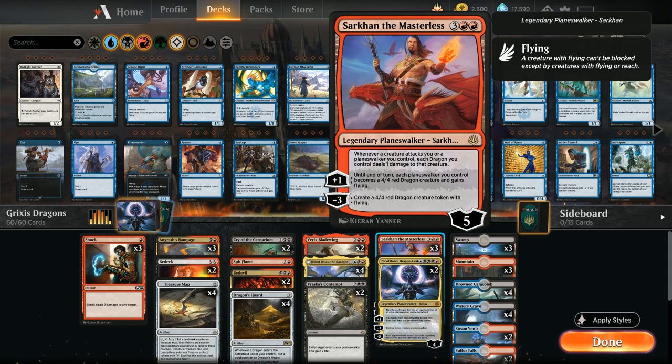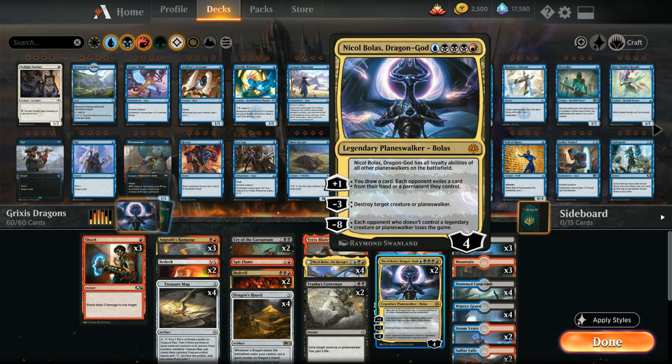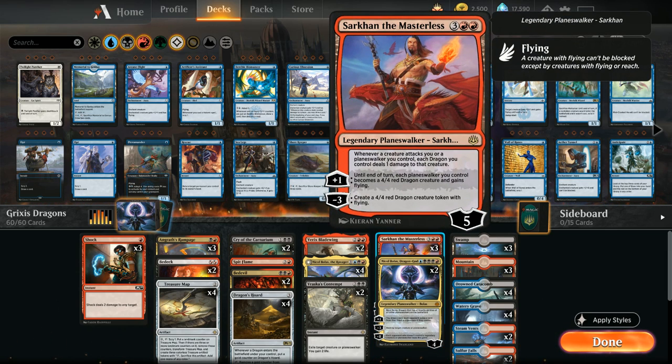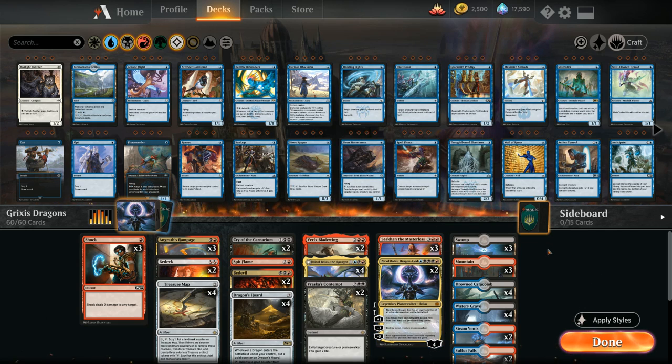The other planeswalker in our deck besides transforming Nicol Bolas the Ravager is Nicol Bolas Dragon God — five mana for a four loyalty planeswalker. His static ability gives him all loyalty abilities of all other planeswalkers on the battlefield, so we can copy Sarkhan's ability to make a 4/4 dragon token. The plus one lets us draw a card and each opponent exiles a card from hand or a permanent. The minus three destroys a creature or planeswalker, and the minus eight ultimate can be game winning. Our mana base has 26 lands total so we don't miss land drops.